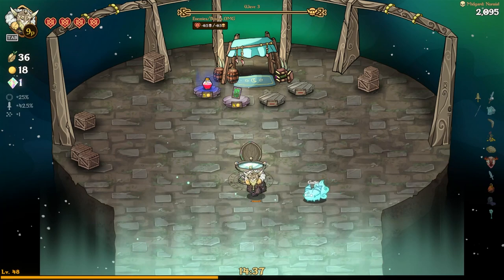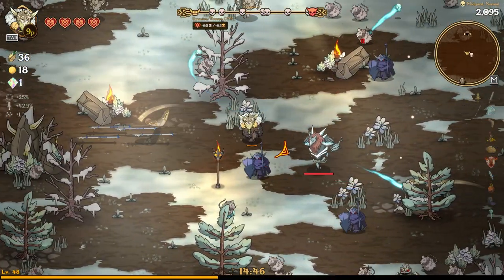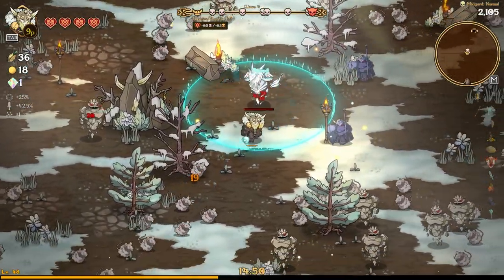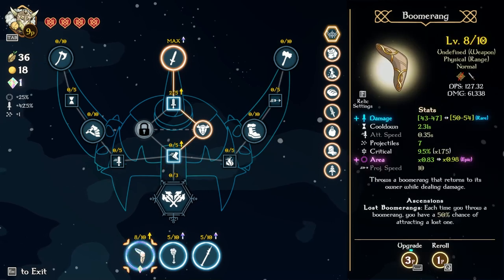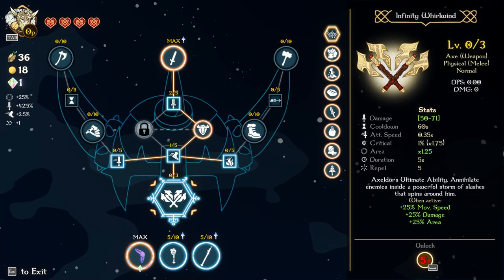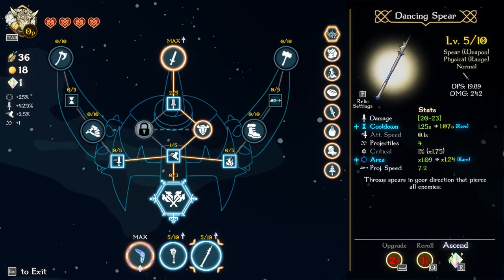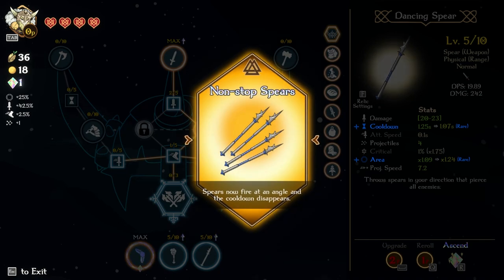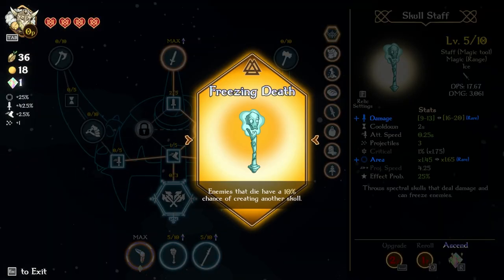Turns out 'your direction' means the direction you're aiming, not what you're attacking. We unlock some things with 9 XP. Area is good so let's level that — projectiles and area, maxed. We get an ascension option: spears now fire at an angle and the cooldown disappears, or a 10% chance of creating another spear. I'll hold off on ascending for now.